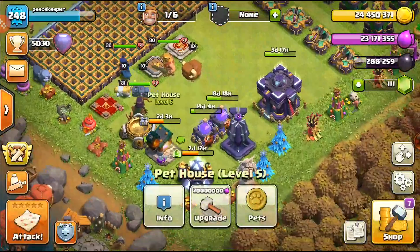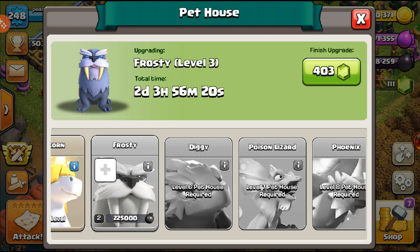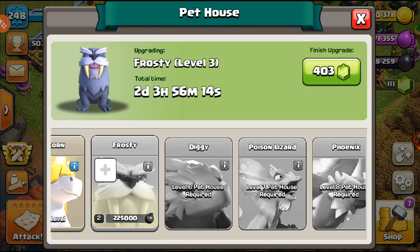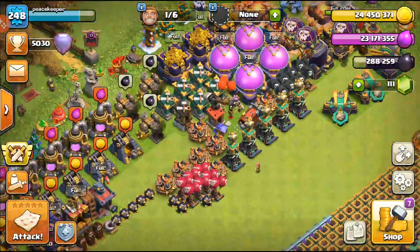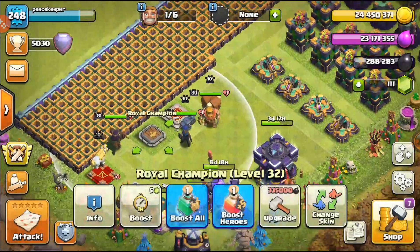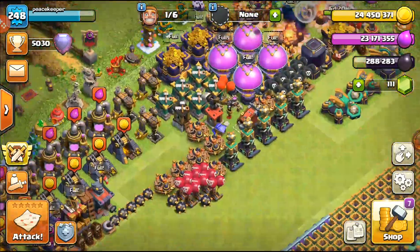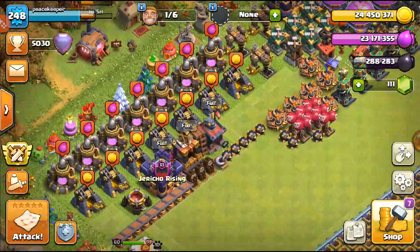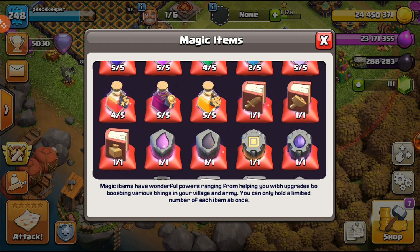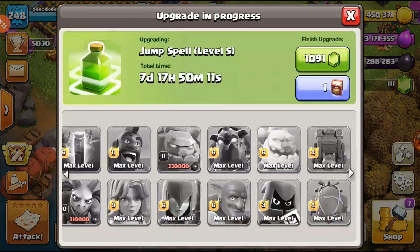In the last video we were working on Diggy — he was going to level two, but he's actually at level three now because I upgraded him off-camera. I'm going to try to get these troops to around level five and go from there. The RC needs three more levels to reach level 35, the King has five levels to go, and the Queen has four. We still have a lot of hero upgrades to do. I do have a book of buildings, a book of fighting, and a book of spells, and the laboratory has seven days left.